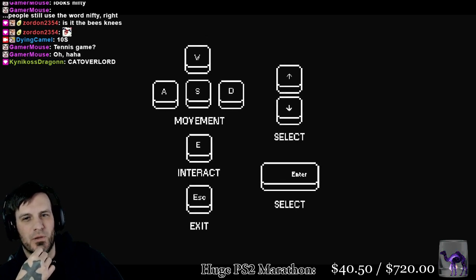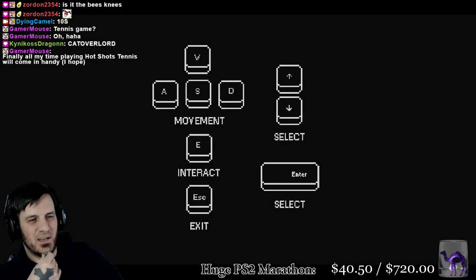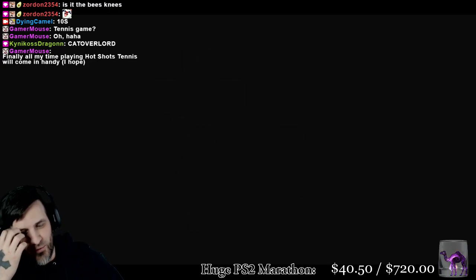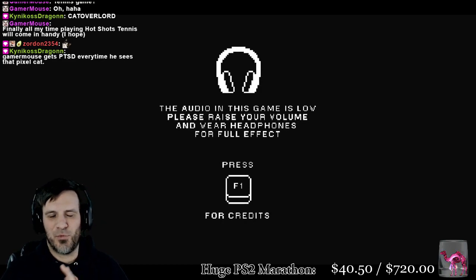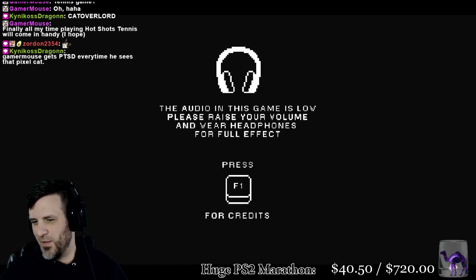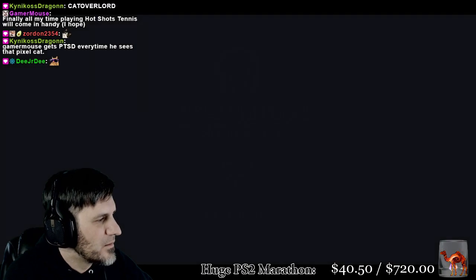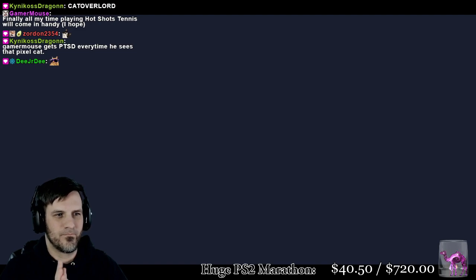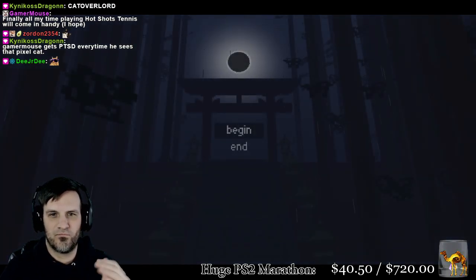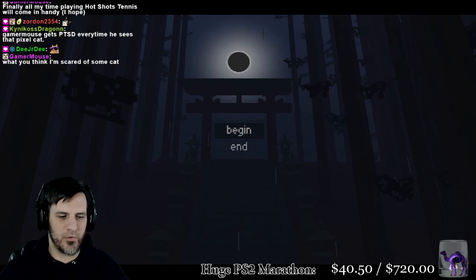Select is up and down, enter is select, E is interact. Hot Shots Tennis — just make sure you experiment with the controls because I tried both keyboard and controller and it was fun either way. I don't know which one is ultimately better. No controller, all right.